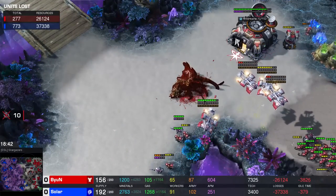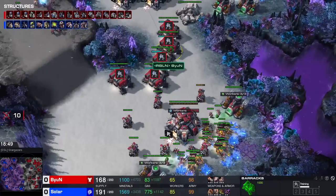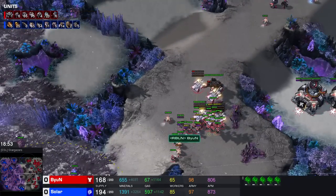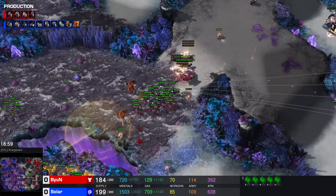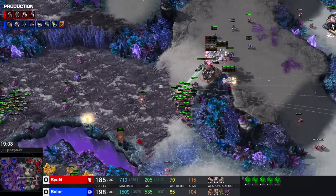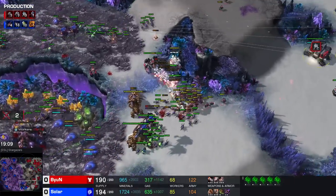Beyond doesn't quite have the money to replenish, but he's still mining a lot of gas and minerals working off of 8 orbital commands. I think Beyond actually needs to take it slow at least for a little bit - triple mine production, more Marauders, just chill near ramps. Make sure with the sensor towers he has vision. Hopefully eventually he'll be capable of taking a good fight. But I really believe the Medivac count is too low - one more stim and all these Medivacs are out of energy.